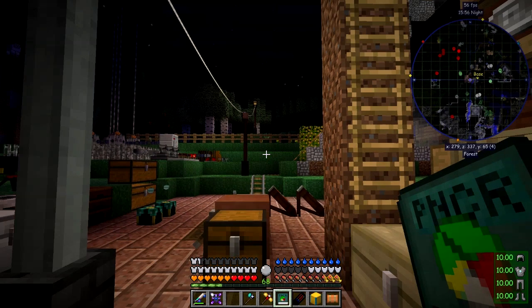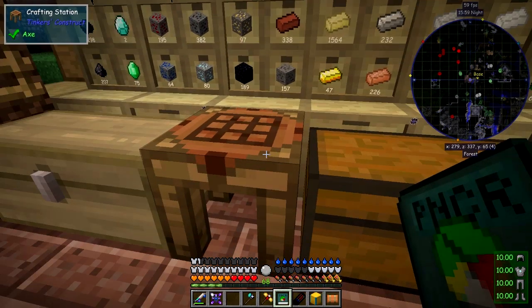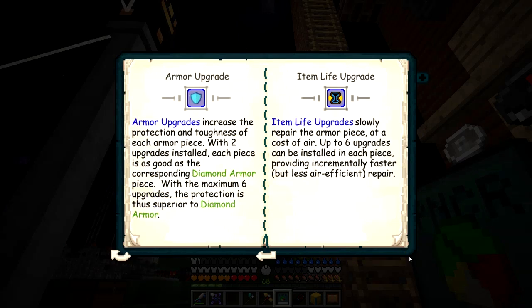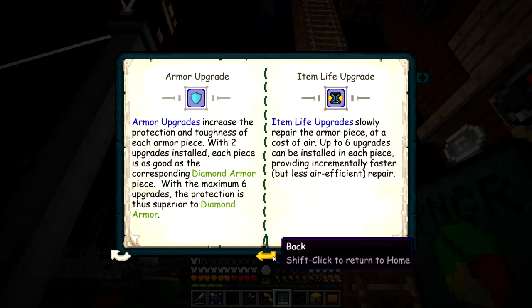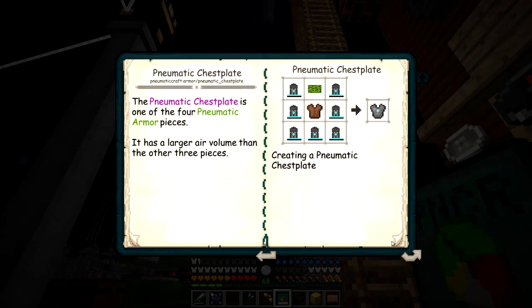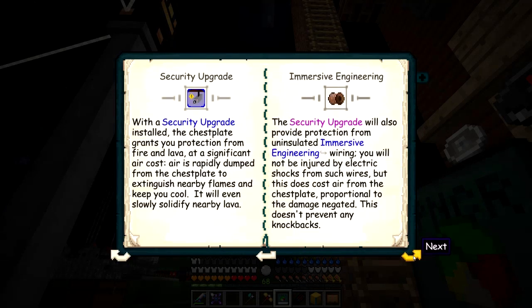I'm using the very latest version of PneumaticCraft. Let's look at the pneumatic chest plate and some of the upgrades - there's a new upgrade: we've got immersive engineering integration. The security upgrade will provide protection against immersive engineering high voltage. Let's go and test that out.